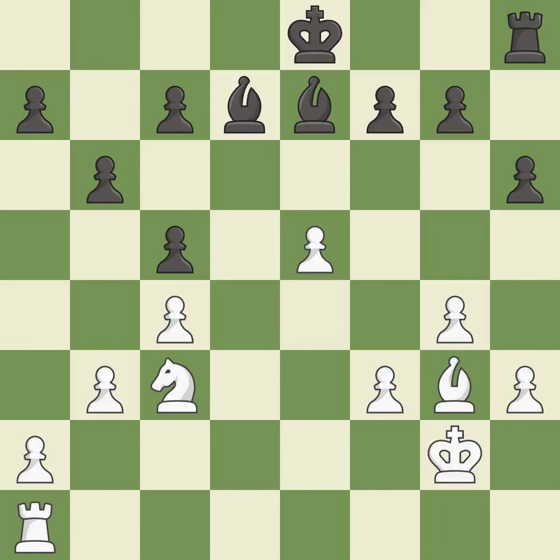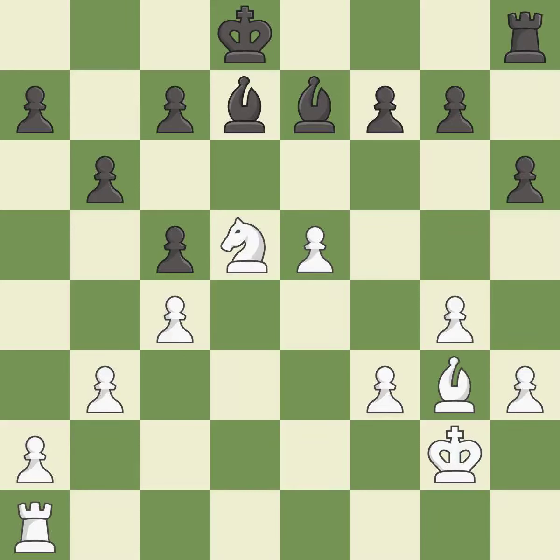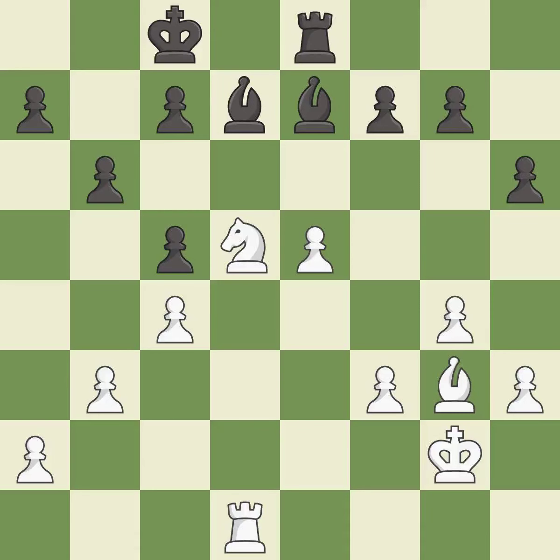That's fine. This permits the opponent to pin a bishop to the king — it is an inaccuracy. That's a sensible reply. This activates a rook by developing it off of its starting square. The rook is now on an open file, which helps control squares across the board. This threatens to win a pawn. This loses a pawn — it is a mistake. That was a great move and very hard to find. This is the only move that works — it is brilliant.